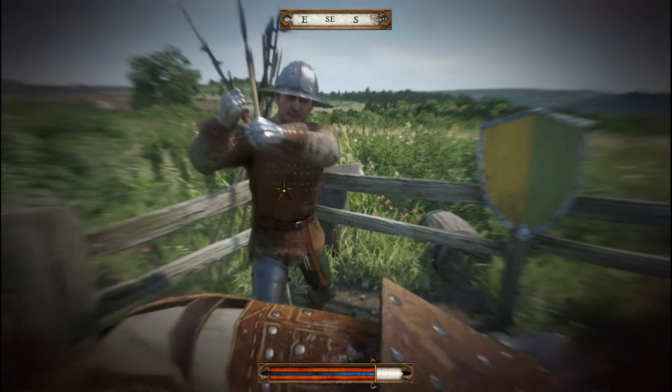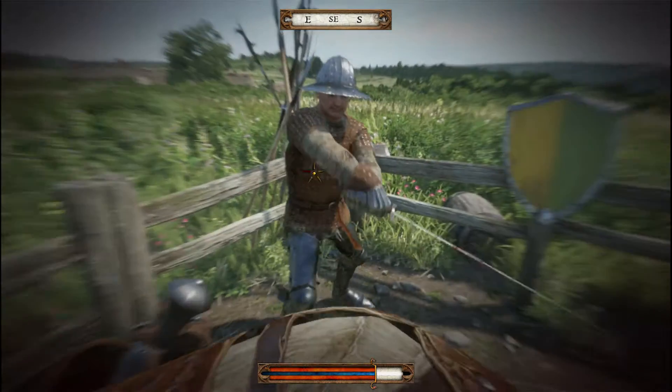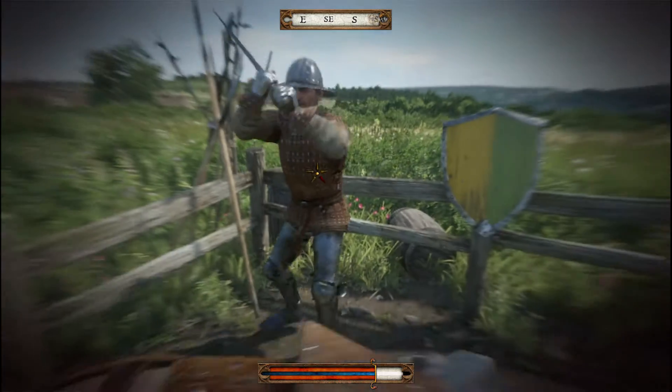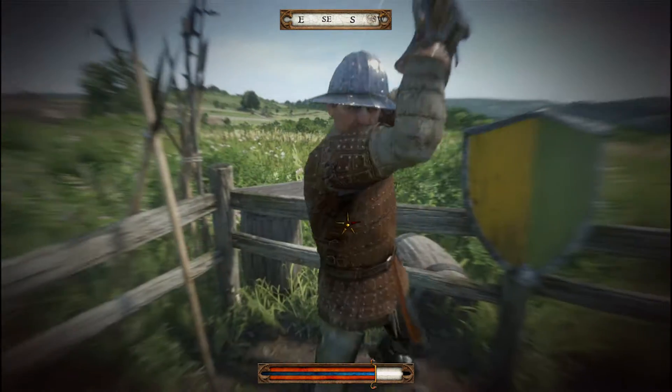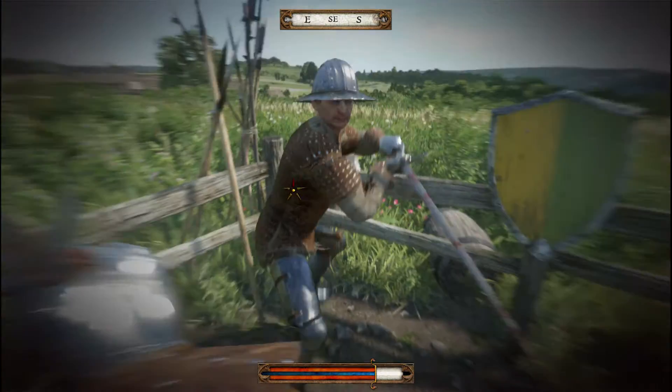So again, that's a parry that I'm doing there, which is not always so easy to do. I'm doing fairly well actually for this fight for once. The advantage here is a nice kettle hat for taking downward blows, which I favor a lot. As you can see.